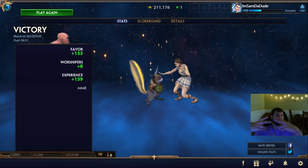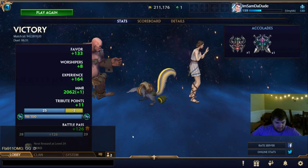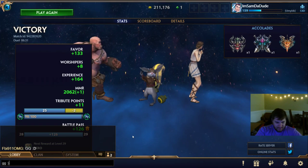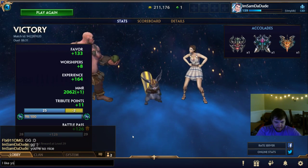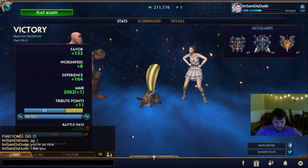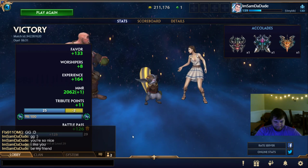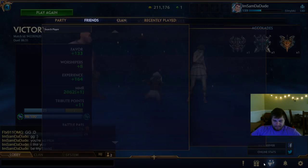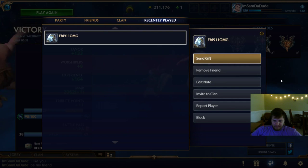Report me — I know you want to. First win of the day; it was also my first game of the day. GZ — he's so nice! You're so nice, I like you. Be my friend. Do you think he'll be my friend? Add friend — could it work?